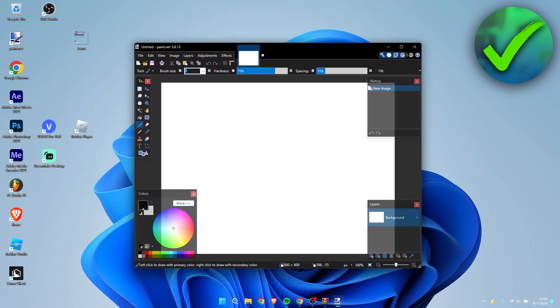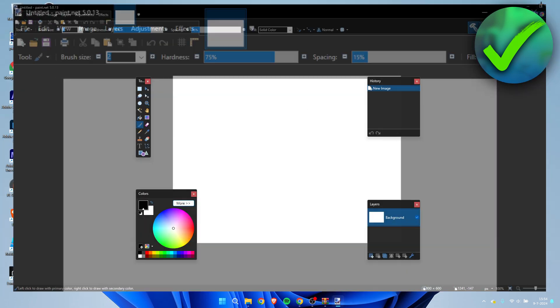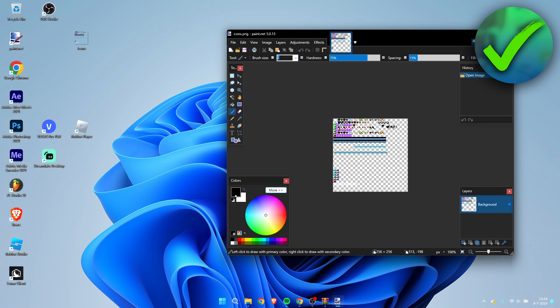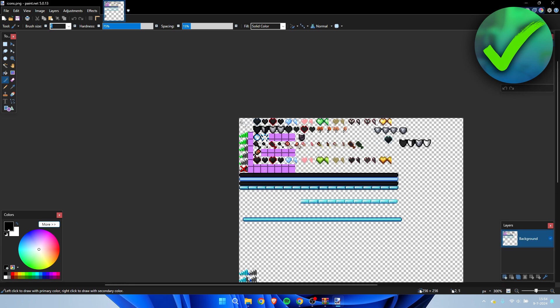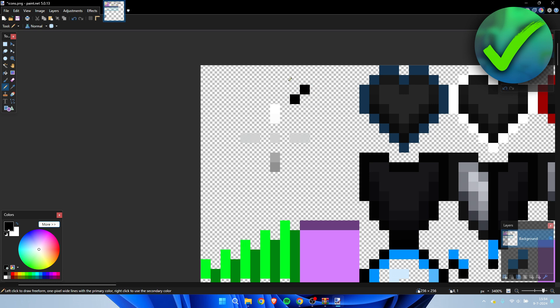This is how Paint.NET will look. Drag and drop the icons.png right into it and click open. Now we have opened the image. Zoom all the way in using Ctrl and here we can see the custom crosshair. Select the pencil tool — clicking each pixel will affect it — so you can remove pixels and use the color picker to match the same color and edit the crosshair however you like.